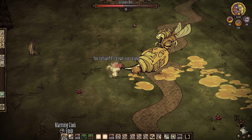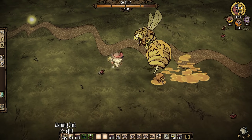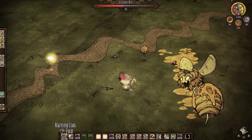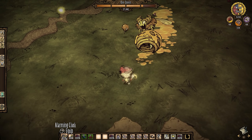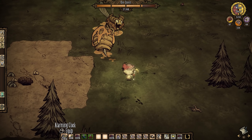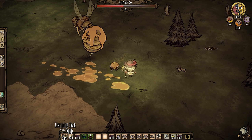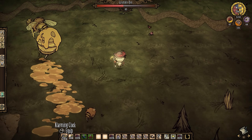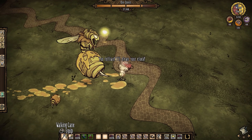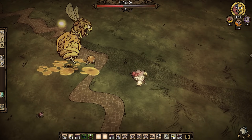In Don't Starve Together, the ability to move around quickly is valued very highly. Speed modifiers change much of the basic challenge of the game, and many new biomes are judged pretty harshly based on their difficulty to access. With Wanda, these remote places can potentially be a single click away. So let's talk about these watches which are going to fundamentally change the way we travel in the Constant.